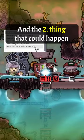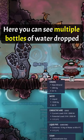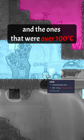The second thing that could happen, as seen in my let's play a while ago, is that the bottles drop individually. Here you can see multiple bottles of water dropped, and the ones that were over 100 degrees instantly turned into steam.